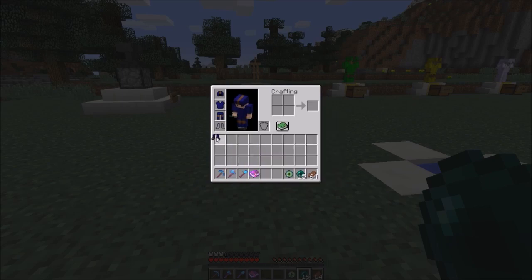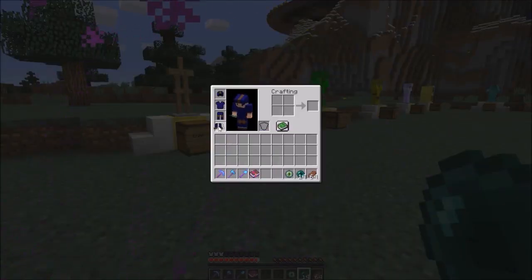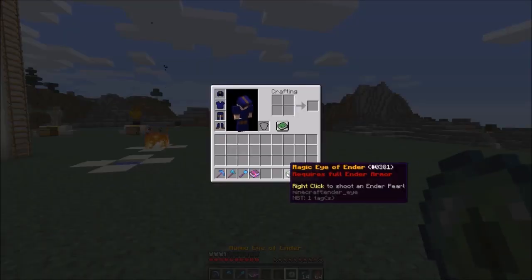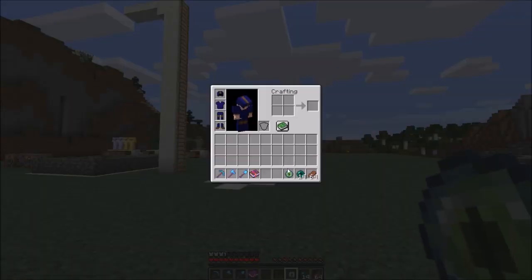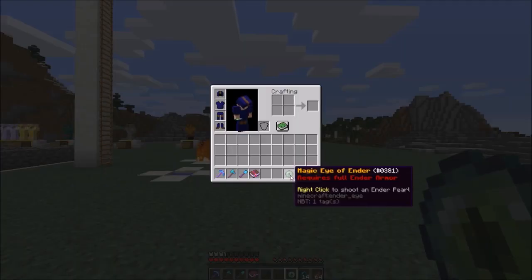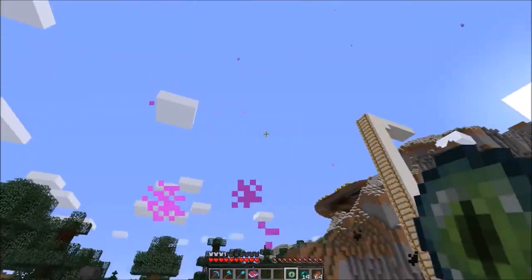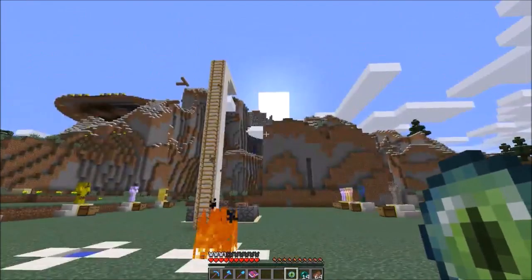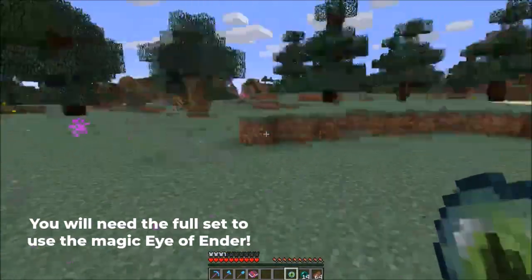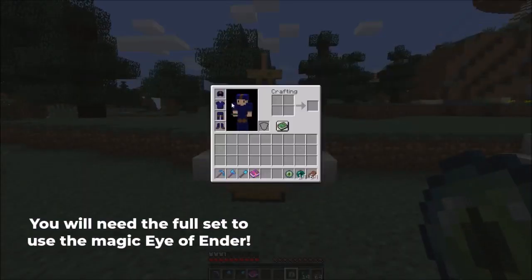If you take off the boots, you do take damage. The other property is that you can use the Magic Eye of Ender, which is basically an unlimited-use ender pearl. As you can see, you can just spam ender pearls. So this is the first armor, called Ender Armor.